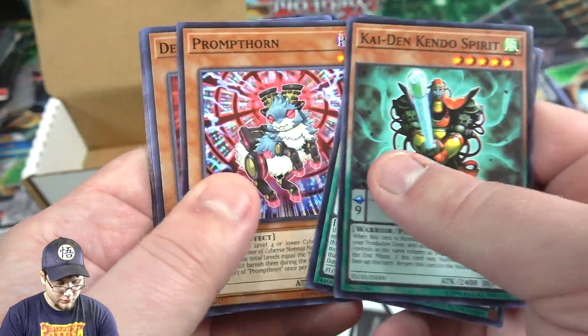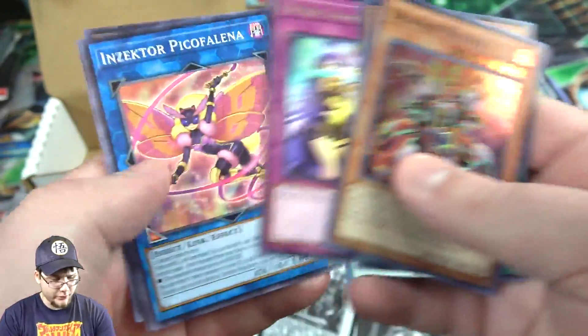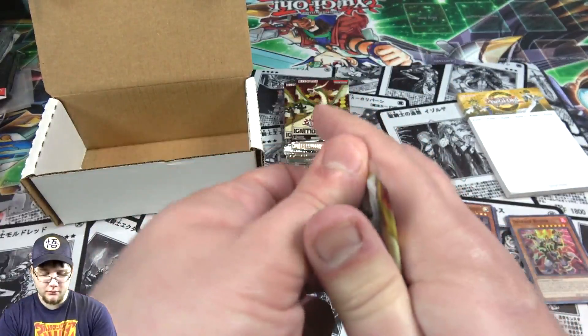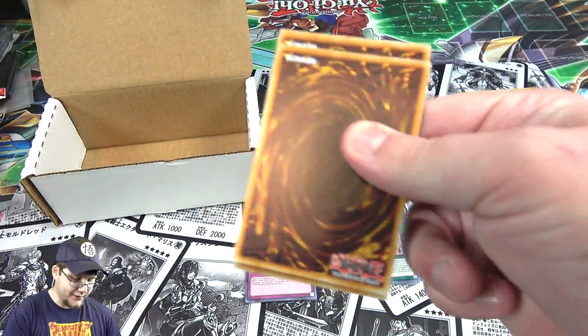Kendo Spirit. Oh, we got a Degrade Buster! I didn't notice that was a holo for a second. Pretty good super — you run Cyber, so there you go. Ignition Assault — okay, the newest set currently, I should say. Can't wait for the next one. Hopefully this new preview doesn't get all thrown off because of everything going on.